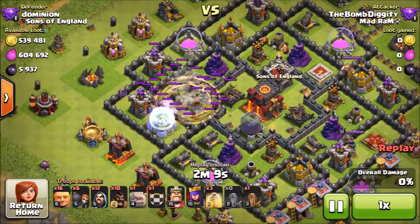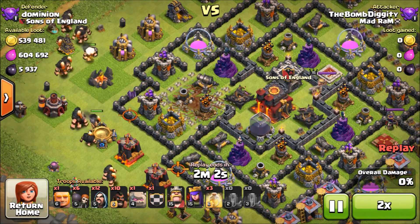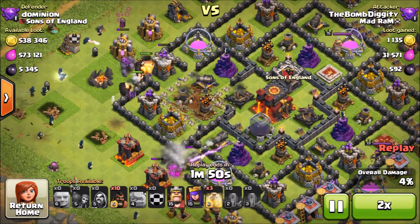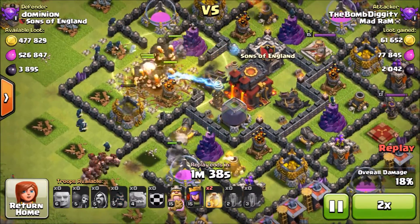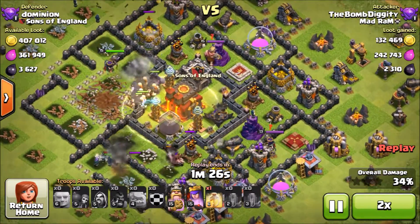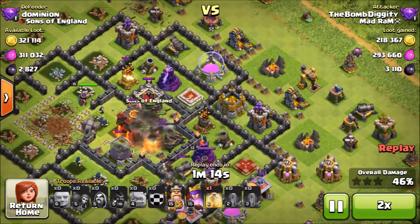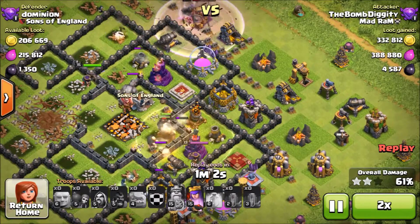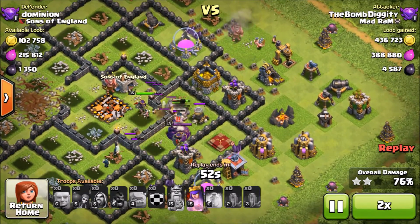Next replay is from Bomb JD, my homie from Camcord. He's going in with GoWiPe plus some hogs, and he does it really nicely — I like the way he uses the strategy. I couldn't quite get it down, he tried to teach me but I like my standard GoWiPe. He goes in getting a lot of loot — about 1.1 million available. He drops the hogs in just after the defenses are locked in. He's tearing right through this Town Hall 10 base, the king's raging up top, and the queen is going in with his troops.